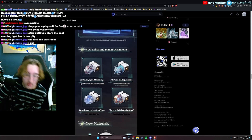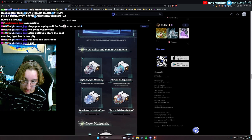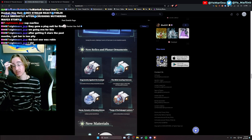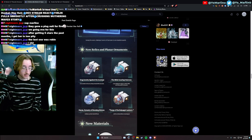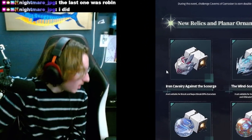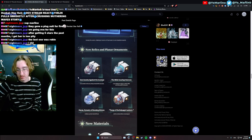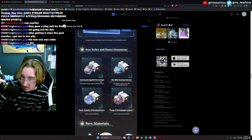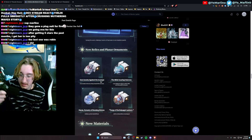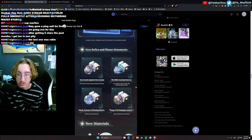We have two new relic sets and two new Planar Ornament sets. The first is Iron Cavalry Against the Scourge — a set suitable for Break and Super Break DPS characters. The first character that comes to mind is Firefly, but it's applicable to plenty of different characters. We don't know the exact stats yet, so we'll have to get deeper into that.